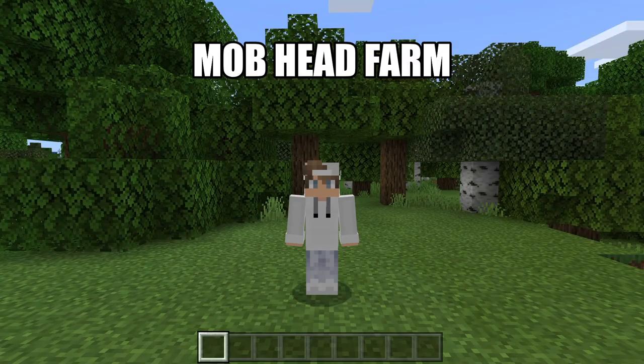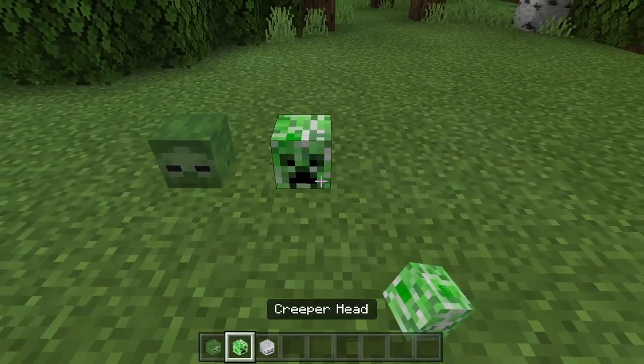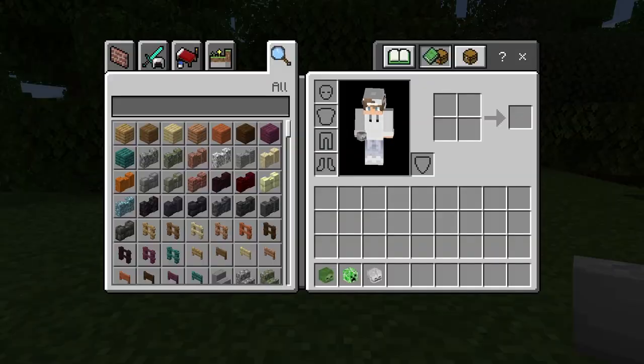This next farm I'm going to be showing you all is a mob head farm. This farm can be used to get zombie heads, creeper heads, and skeleton skulls. You guys can wear each of those items.